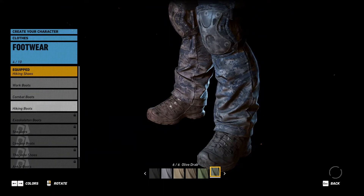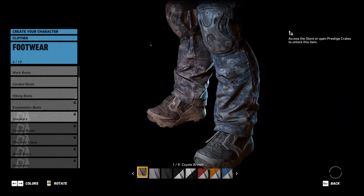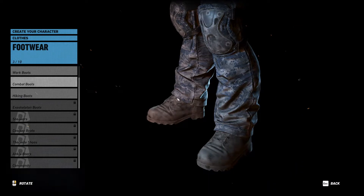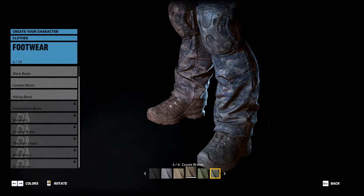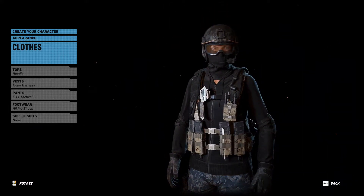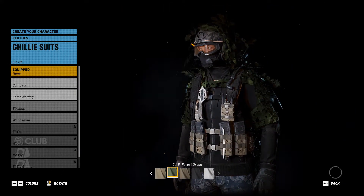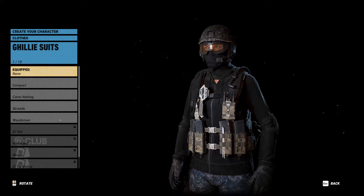Hiking boots — various different options available here. Lots of them are still locked; you only get them unlocked at certain stages. I think I'm gonna go for the hiking boots with the grey color choice — that hopefully fits in a little bit. And of course, ghillie suit — I don't want any ghillie suit whatsoever, so I'm gonna say none.